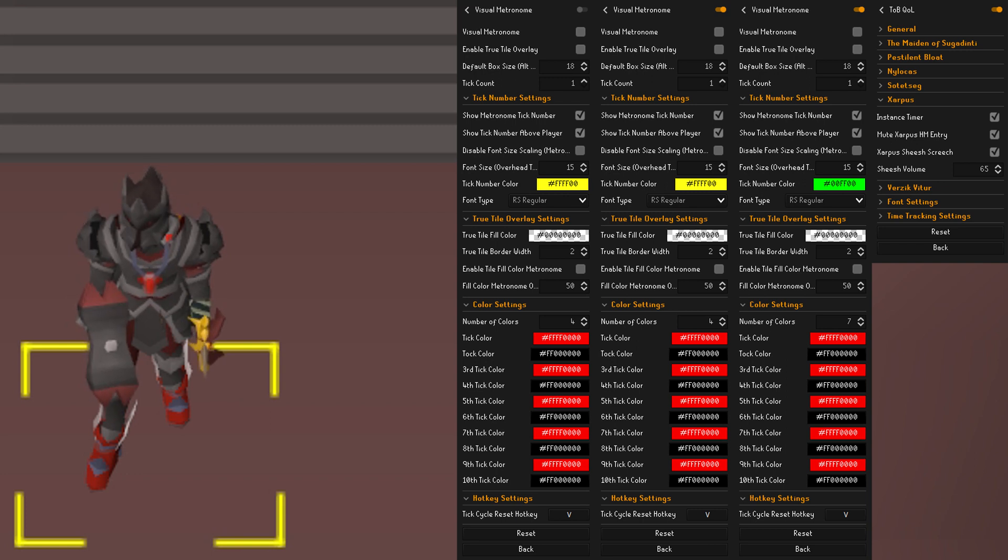Here's the full configuration for the presets — I'll put a link in the description. The big takeaway is that the four-tick cycle is yellow and the seven-tick cycle is green. This lets me know which configuration is active: if it's yellow I know it's four-tick, if it's green I know I'm on the seven-tick cycle.